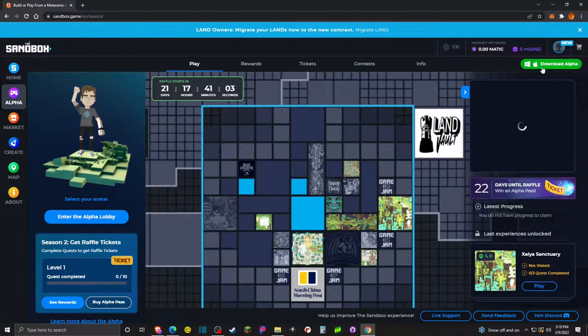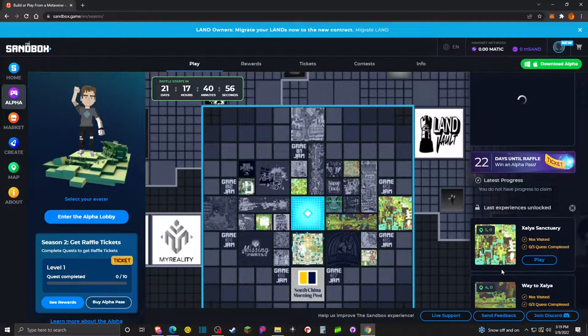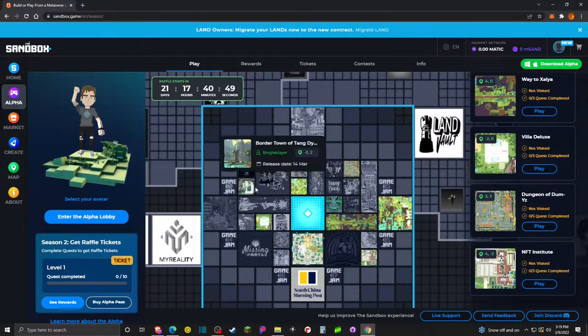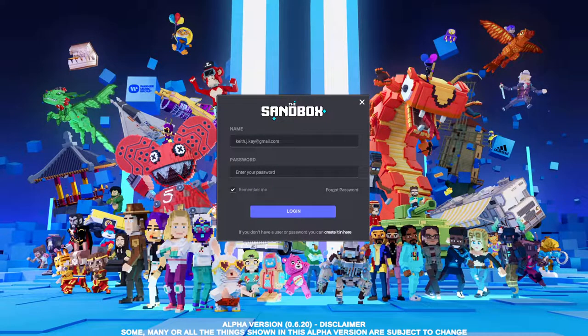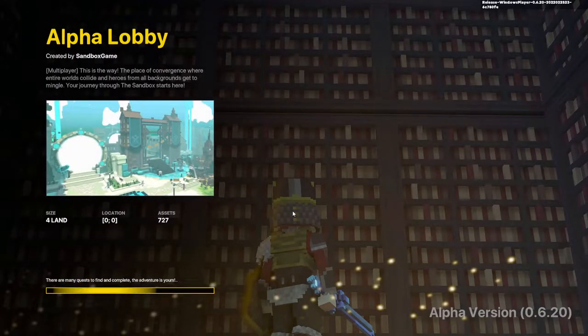So we'll download the alpha and then come back and log in. We'll leave this browser page up because on the right-hand side it shows you which challenges you've unlocked, and it's an easy way to jump around to them using the map. So just go ahead and click download alpha, install it, and then we'll be right back. Once you've got the Sandbox installed, you'll go ahead and launch it and get this login screen. Just use the email and password that we set up when we created our account. This is going to take us right into the alpha lobby, which is essentially a temporary space within the game that allows us to navigate to different parts of the experience.